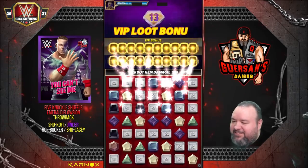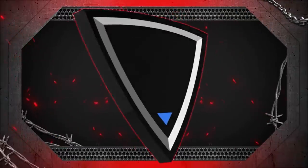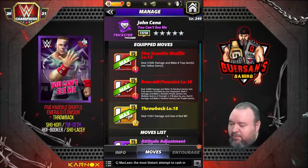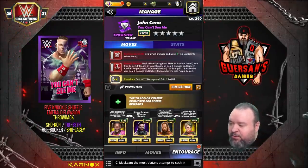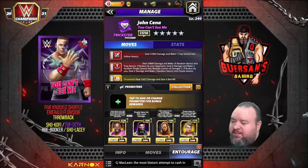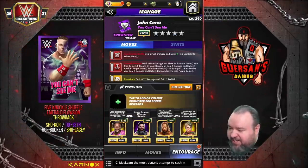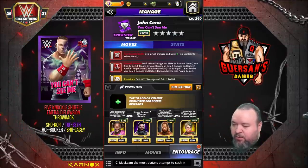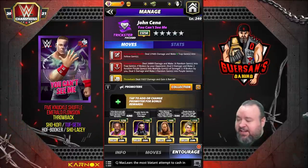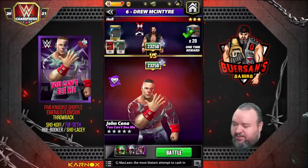Same move set again but we're going for full gem damage — replacing the trainer we had last with TUF Set Roland's, which increases purple gem damage by 35%. Everything else stays the same, meaning with that setup we're going to be doing 55% more purple damage. Ideally you'd have metals that boost the hell out of that purple damage, but we don't have any metals there — let's try that.